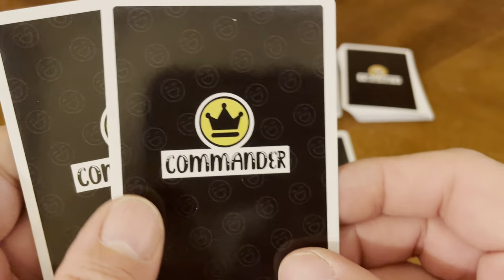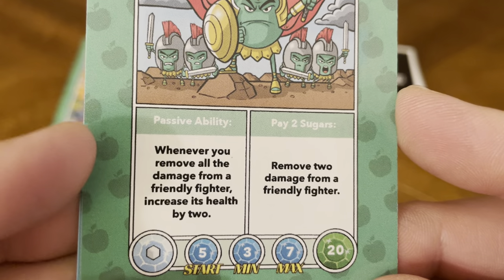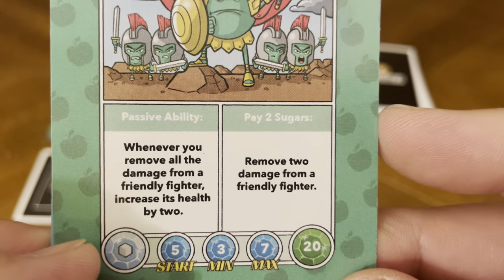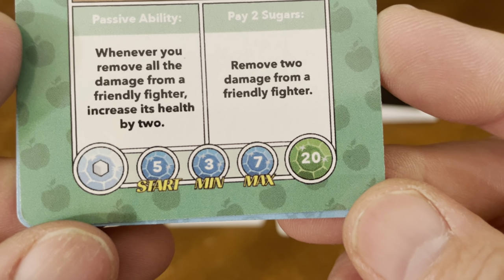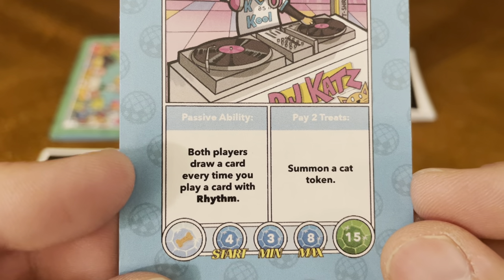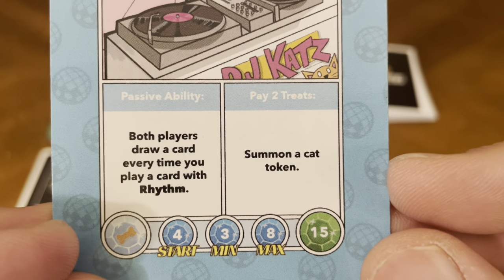Then we have the Commander cards. First is the Grape Commander — passive ability: whenever you remove all damage from a friendly fighter, increase its health by two. Active: play two sugars to remove two damage from a friendly fighter. It shows start, minimum, and maximum stats at the bottom. Second is DJ Cats — passive ability: both players draw a card every time you play a card with rhythm. Active: play two treats to summon a cat token. Also shows start, minimum, and max.